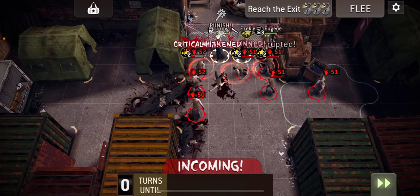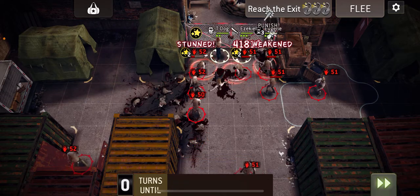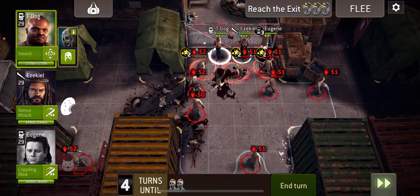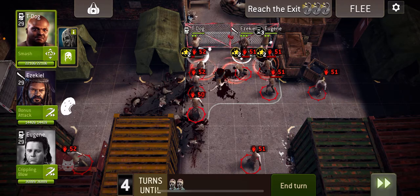And then they all punish to stun them all. So we've got one, two spaces to fill now. So if I move T-Dog along, one will come up, and Zeke will again hopefully interrupt it.